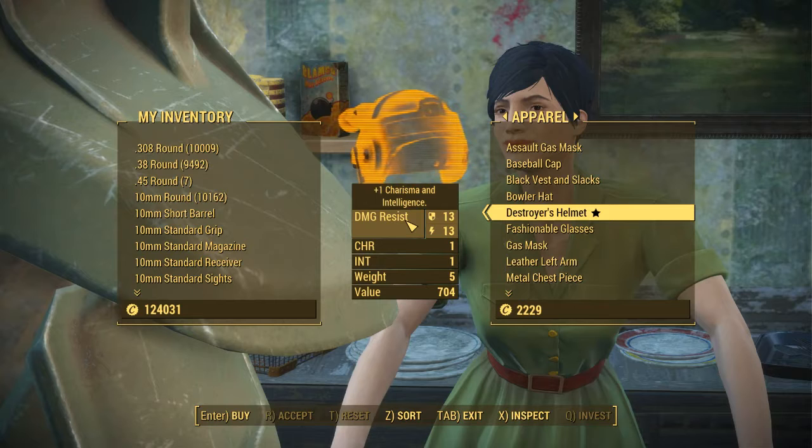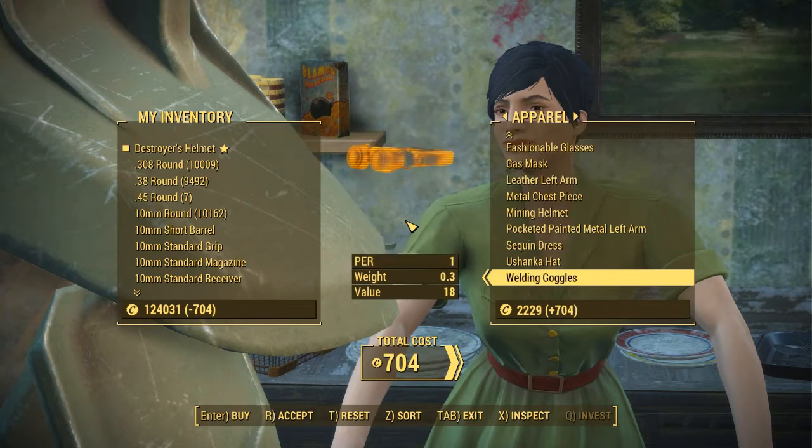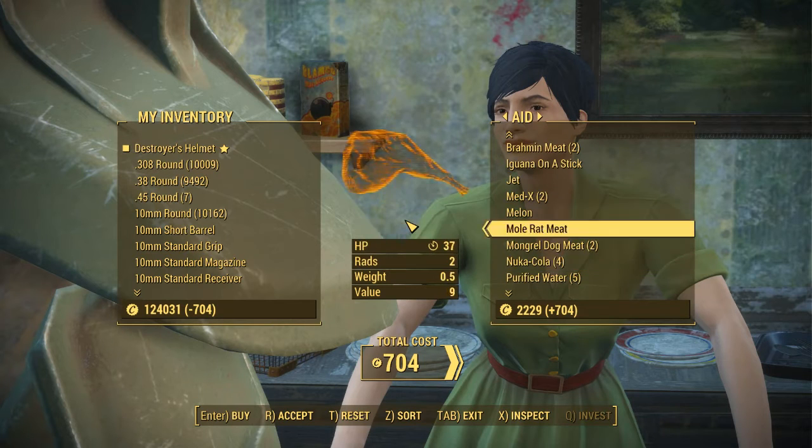You can also get the Destroyer's helmet, which is a unique combat armor helmet, right from her. And that's basically it.